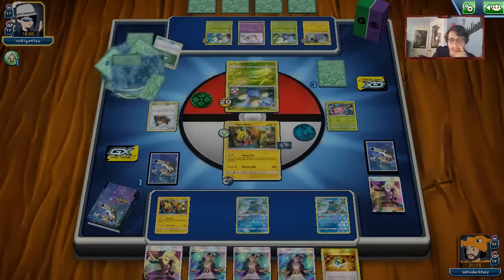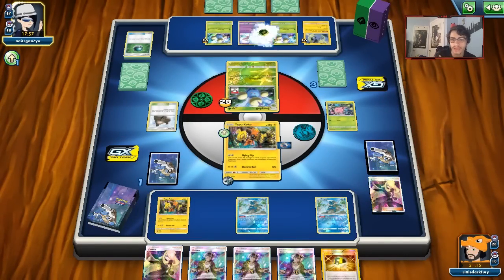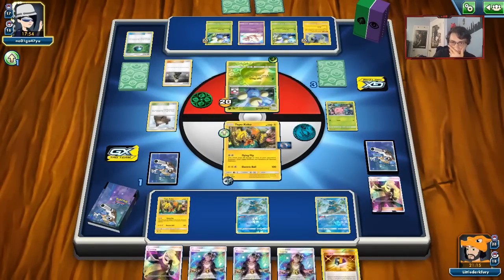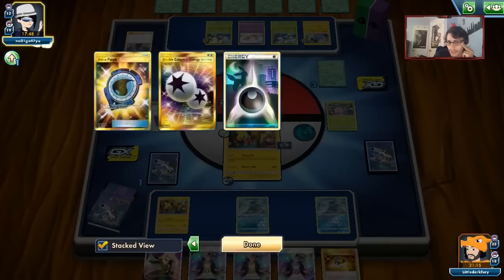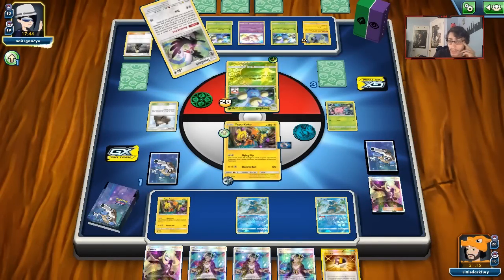They're going to get Grass — if they attach it to the bench, we know they have a Guzma. They attach to the Active, but it doesn't really matter because we have the Ultra Ball for Greninja. Flying Flip is available to us to hit for 40 — there's nothing my opponent can really do. Possibly knocking out the Koko is the worst case, but we can still attack with Koko.